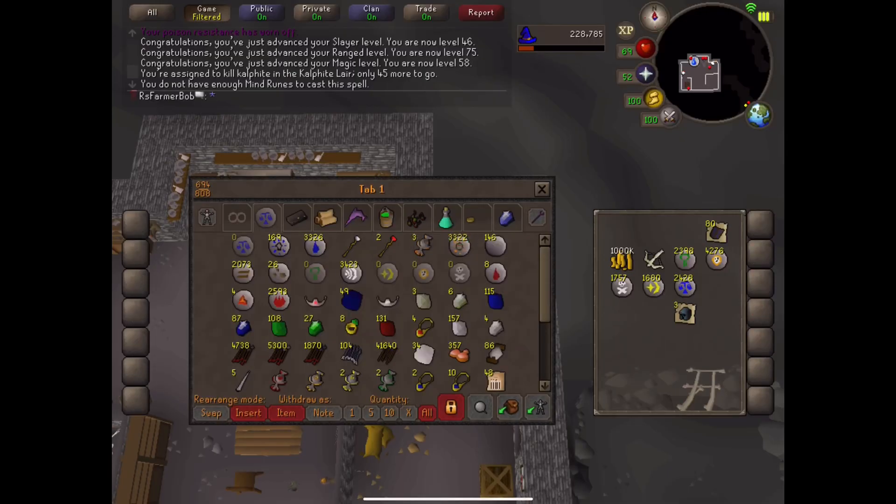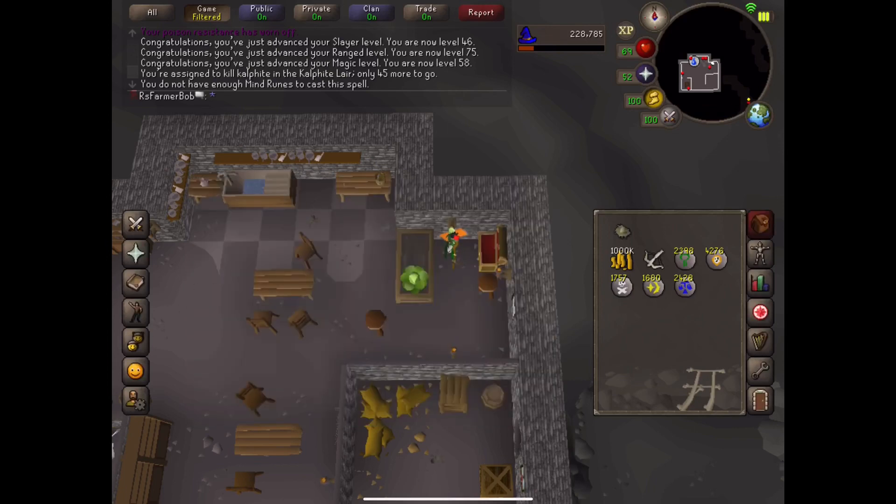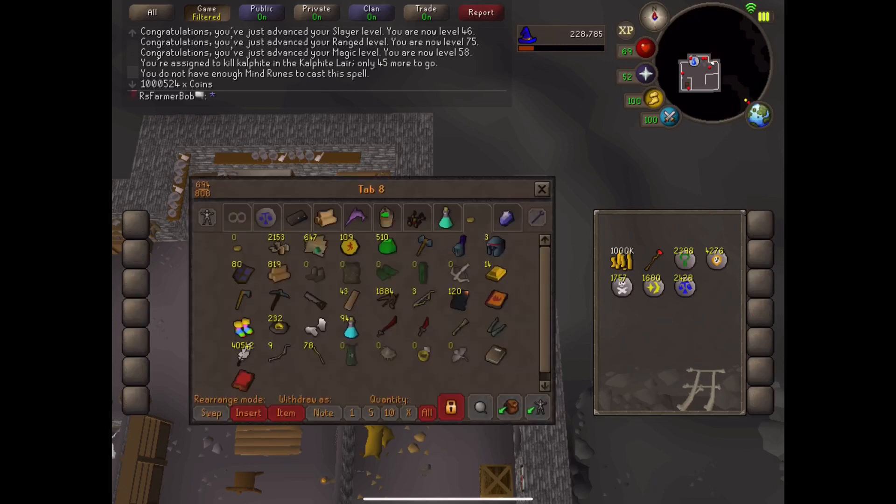I'm just looting drops, and there is my million GP. I've made a little over two million from ogresses and Slayer — mostly from the ogresses, the warriors that I've been killing. You can see that's one million five hundred and twenty-four GP exactly. We're gonna go do this — make sure you have your light source.